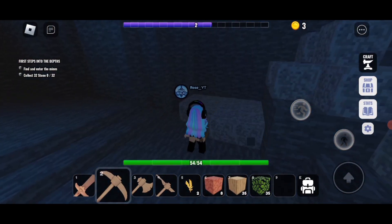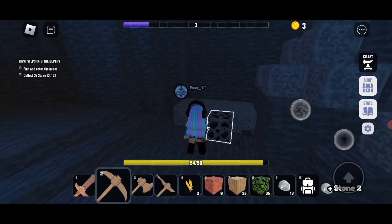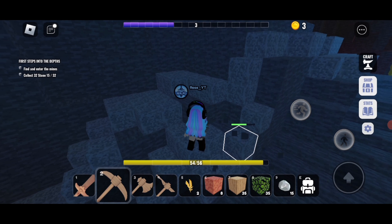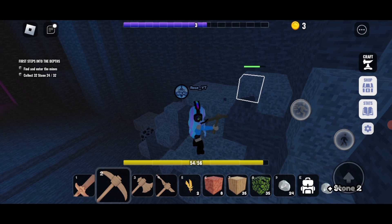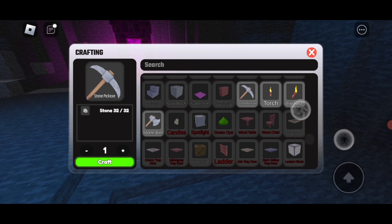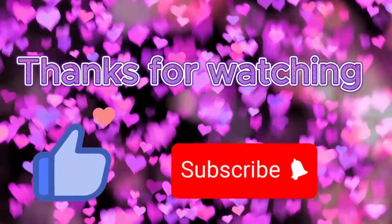I'm gonna grab some blocks while we are here to use to build our island. I found some coal but don't think we need it right now. I think we might be able to craft a better pickaxe now — there it is, there we go, much better! See you next time.